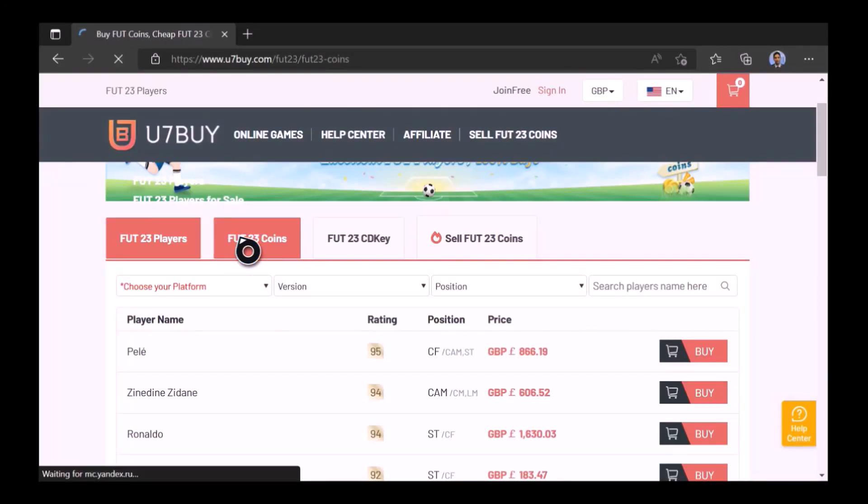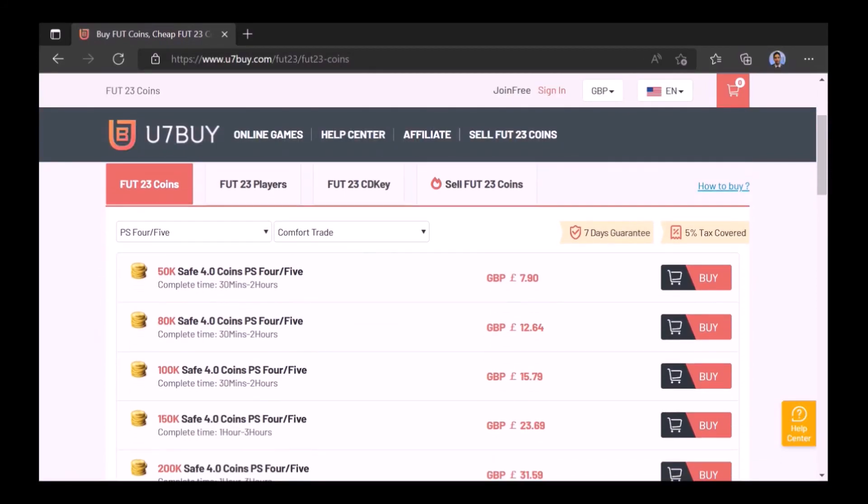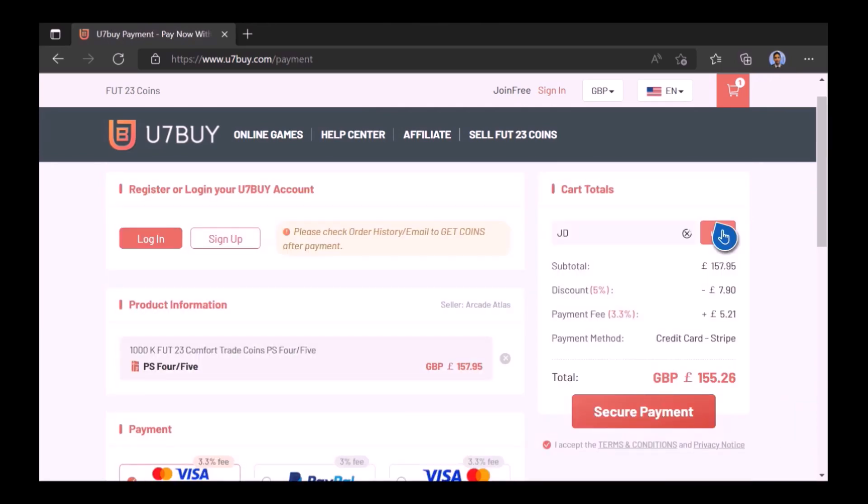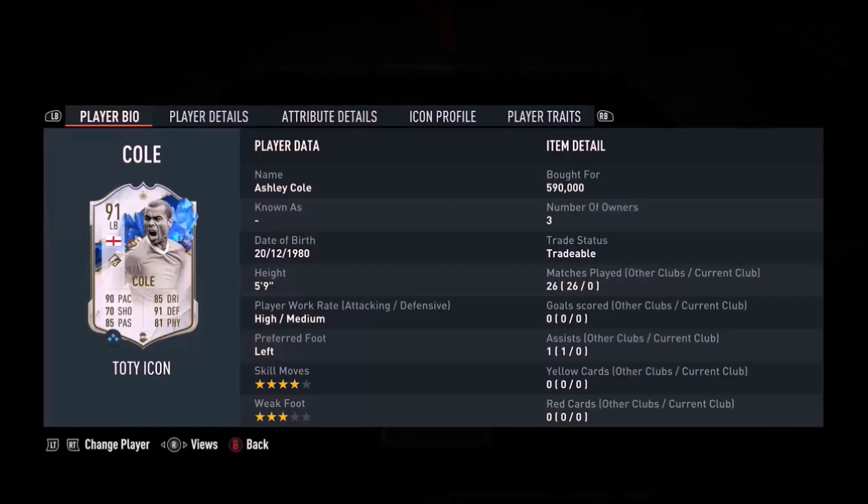Want to use icons like me? Check out UseSevenBySelect — pick the coins you need and type in JD for a cheeky five percent off, link in the description. Ladies and gentlemen, welcome to the video.